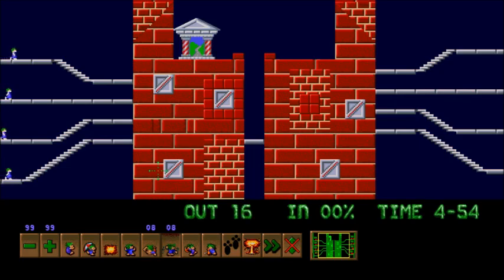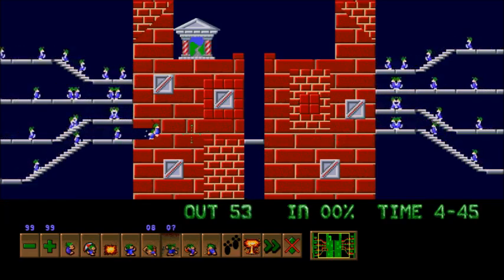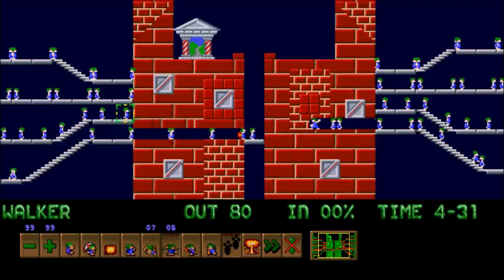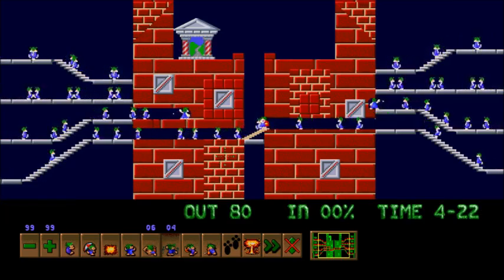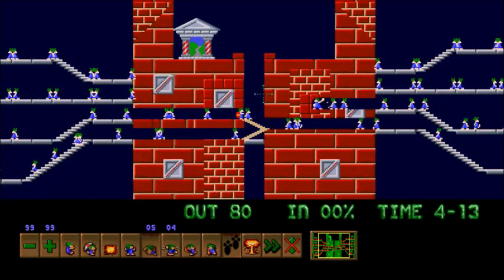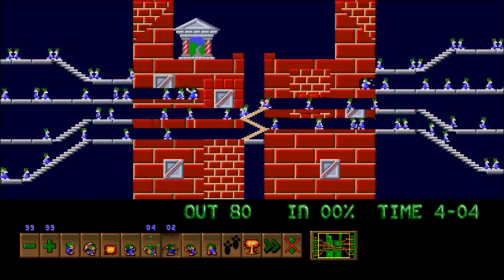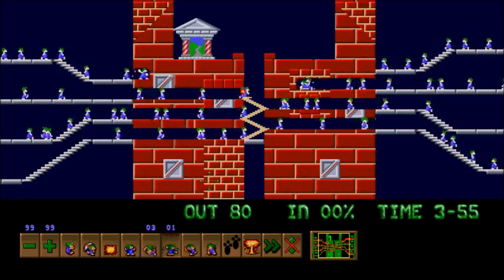This level, despite being five minutes, is actually a time crunch — maybe because the lemmings have to walk a long way. This is basically just timing your bashers and builders. Once he's halfway through the wall, you want the next one to start bashing. Then once he's through, he's going to build, and then you're going to have the next guy bash. Keep in mind, the game does not automatically pause again after you assign a skill — I am just that fast at pausing. I couldn't tell if this was one of my best levels or one of my most boring levels. People seem to like it, though.